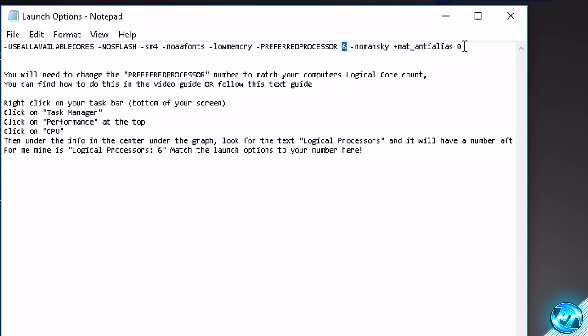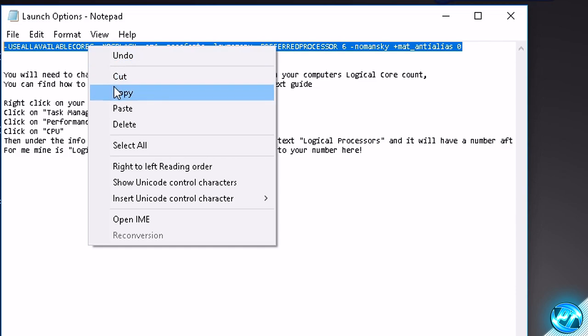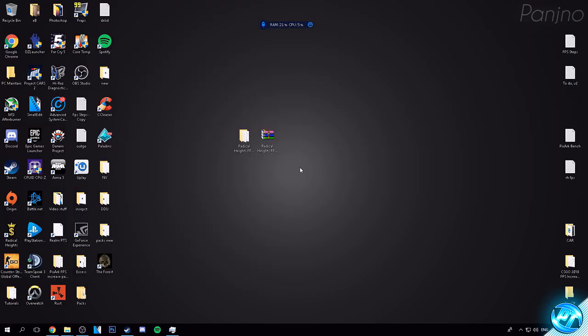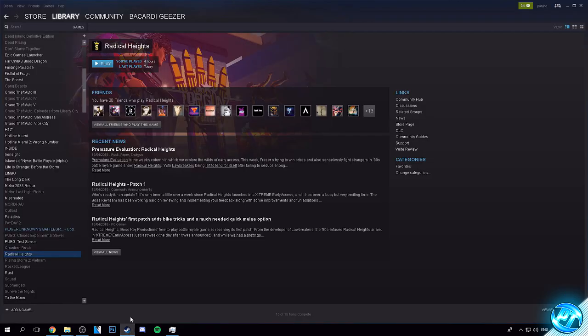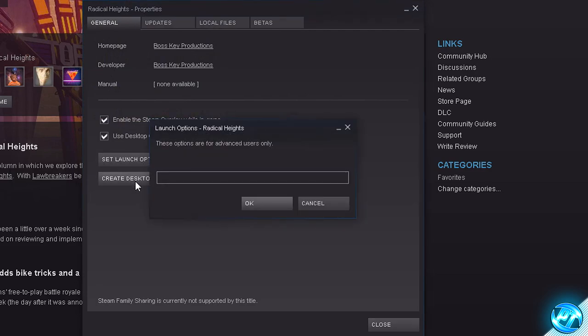Once that's set, simply go to the end of the launch options, copy all the way from the right hand side to the left. Once it's all highlighted, right click and hit copy, then minimize or close the launch options.txt. Go down to Steam, right click on Radical Heights, go to Properties, go to Set Launch Options. In the text box, simply right click, hit paste, and it should look just like that. Once done, press OK.